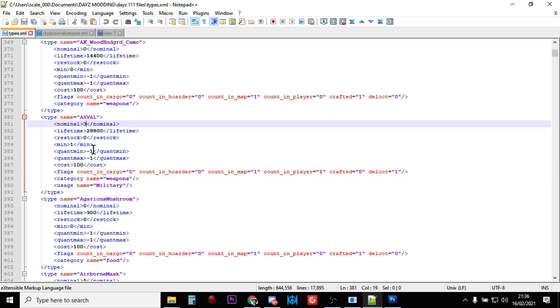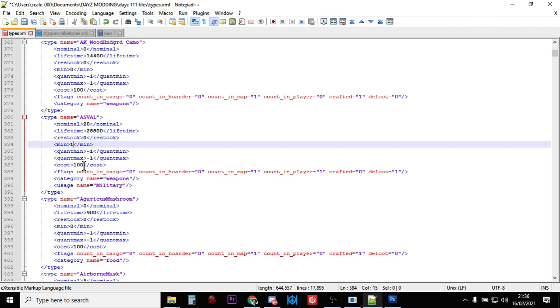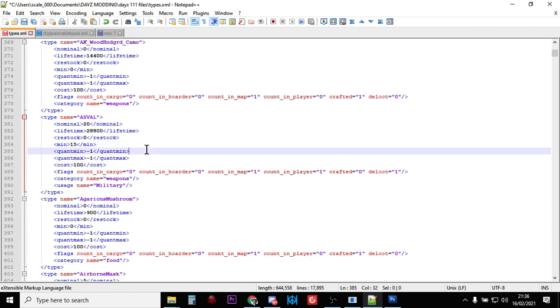One of the first things you could do if you just wanted to increase the number of AS VALs on the server is move the nominal up to, say, 20 and change your minimum to 15. But that doesn't solve the problem of them being dynamic event loot only — you've still got to find a helicopter crash to find them. So what I recommend is copying something like the M4 settings.